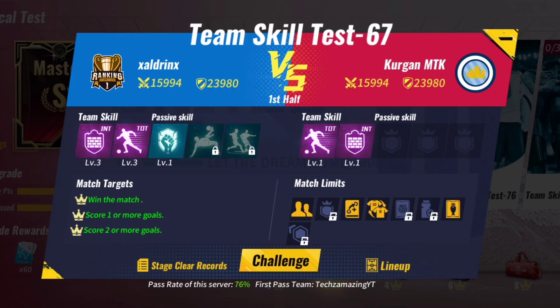Team Skill Test 67: Use Inter Milan plus Tottenham. You can either play the match and make substitutions after 15 minutes, or skip the match.